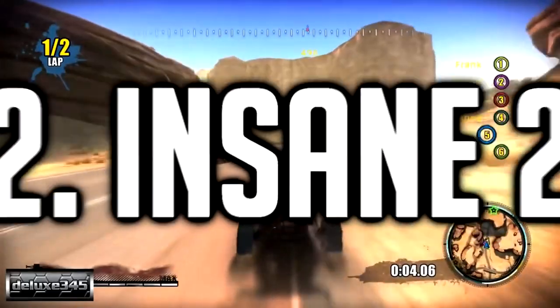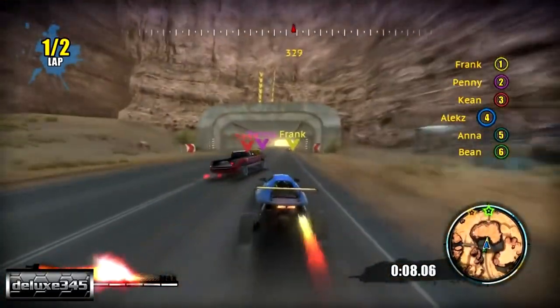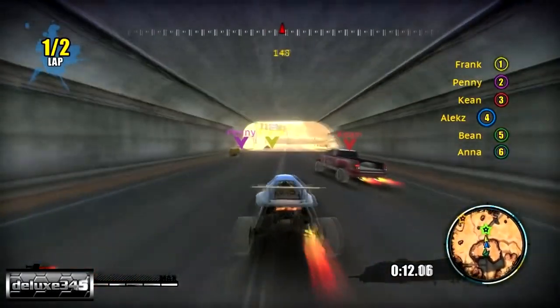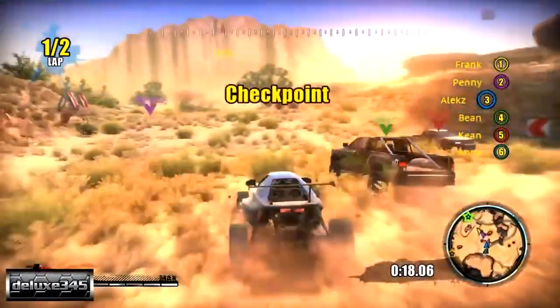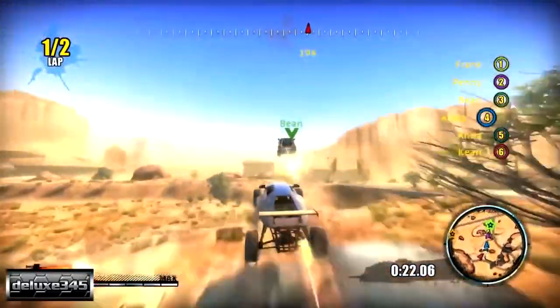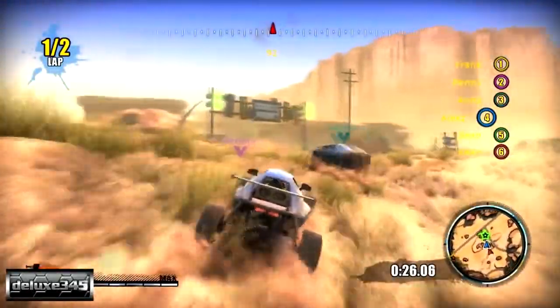In the number four spot, we have Insane 2. Insane 2 offers a number of innovations in the off-road racing genre. Besides the traditional time trial mode, the game features nine other game modes including the popular capture the flag, gate hunt, and pathfinder, as well as new competitions such as bonus hunting, territory control, and helicopter pursuit.